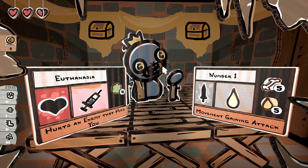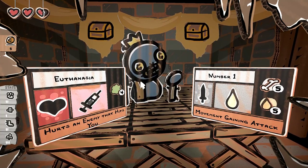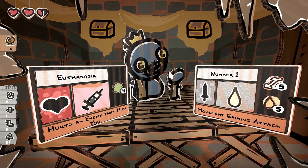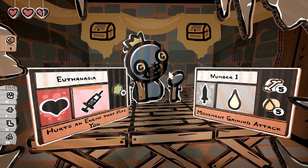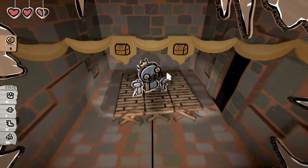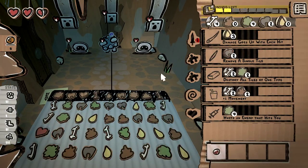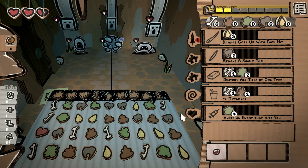Movement gaining attack - we're using piss too much. Hurt an enemy that hits you. I don't really like either of these, to be honest. We'll take euthanasia, I guess. This guy here in the middle is only going to take puzzle damage - we have to be aware of that and make sure we play to that.